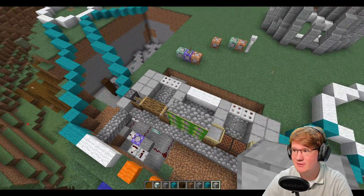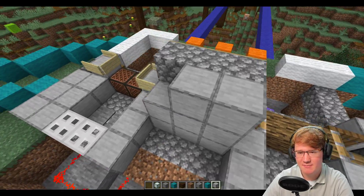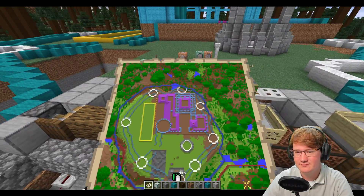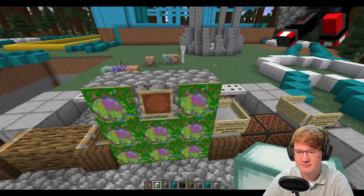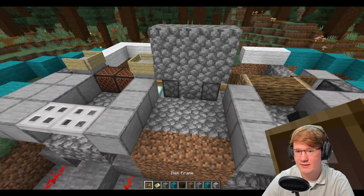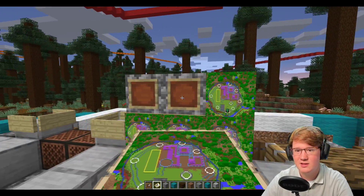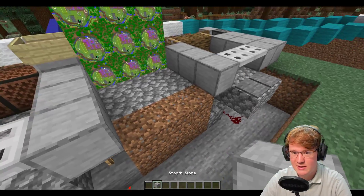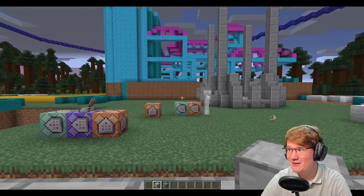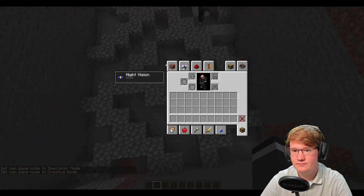Den Durchgangsbereich habe ich soweit fertig. Man kann hier noch eine kleine Parkinformation einbauen. Josef, ich würde jetzt noch nicht zu sehr in die Details gehen, weil die Mauer – das werde ich hier nochmal alles abreißen. Nicht die Technik natürlich, sondern das hier, weil wir das nochmal schicker machen. Guck mal, Janus, ich habe mir überlegt, man könnte hier noch eine kleine Parkinformation reinbauen. Und dann bestellt man sich eine freundliche Dame oder Herrn, der sich hier hinten hinstellt – so ein kleiner Tresen. Und so ein Villager, der dann hier arbeitet.